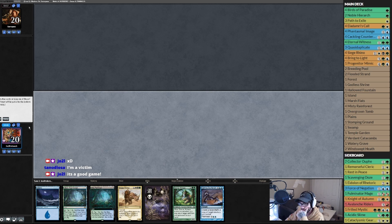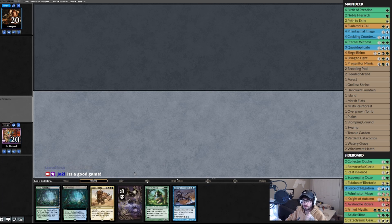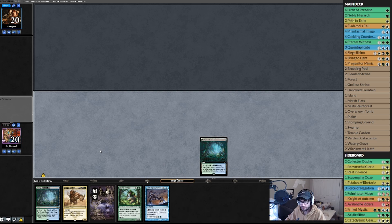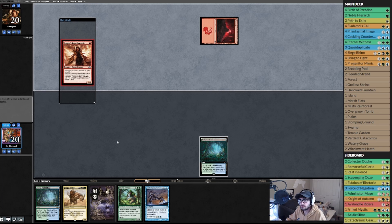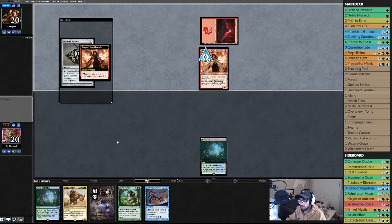Oh he just got Rhino — that's not what I'd want, so we mulligan that. This hand is worse but we gotta keep it, send back an Island. Misty, pass the turn. We really need to ramp into getting these Rhinos out. Opponent playing a Dragon Rage Channeler — surveil one.